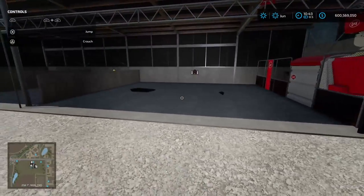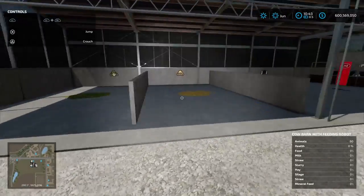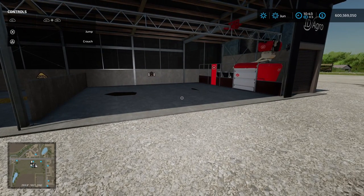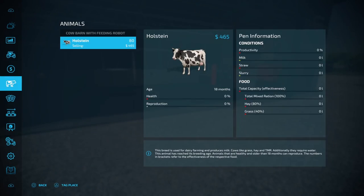All you have to worry about as the player is to make sure these bunkers are promptly filled with the required feed types at all times. In your in-game menu you will see the effectiveness bar to let you know if you're getting low.